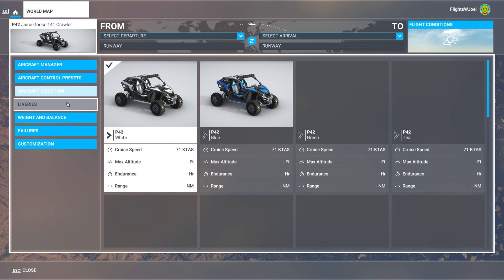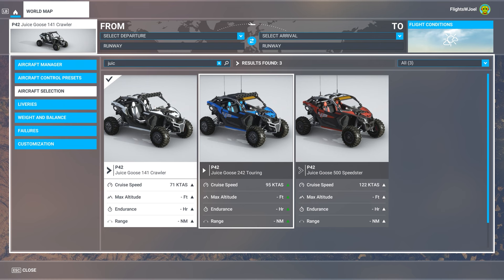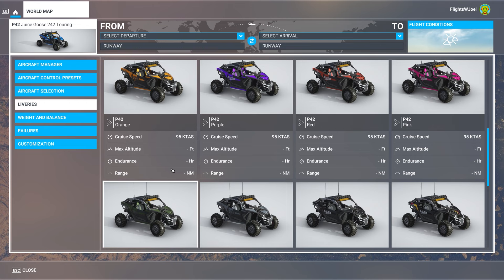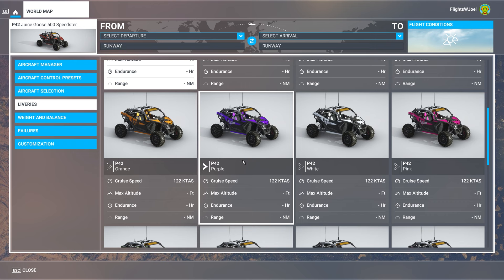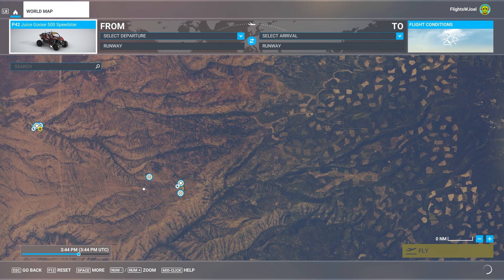I think I'm still in the Speedster. There's the Crawler — what is the difference? We've got liveries: white ones, blue ones, green ones. The Touring has blue, green, pink, and gray liveries. The liveries might be the same across versions. This is a pre-release copy so there may still be changes before it goes into production, but it was so exciting to get this I just wanted to jump in and start driving.